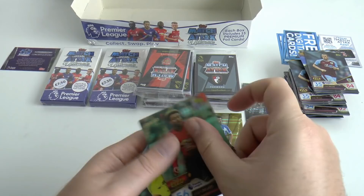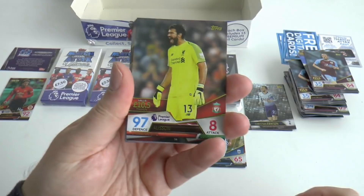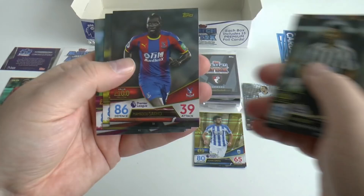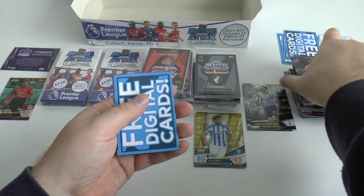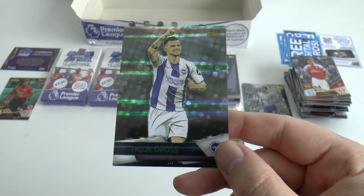Continuing with the base: Becker, Lukaku, Evans, Cher, Sarku, Cavuseli, Aaron Cresswell, Redders, Schurler, Bowley, Jorginho, Tosun, Torreira. And another sketch card — this time Brighton and Hove Albion's Pascal Gross. Cool player him.